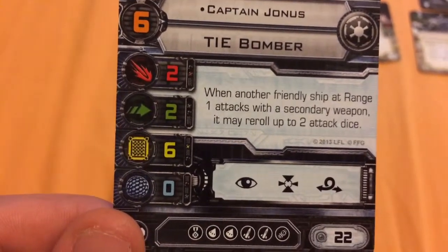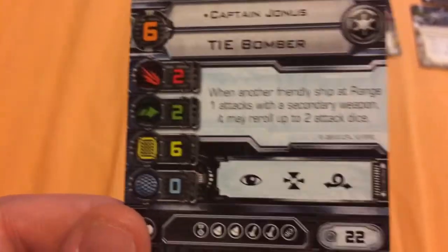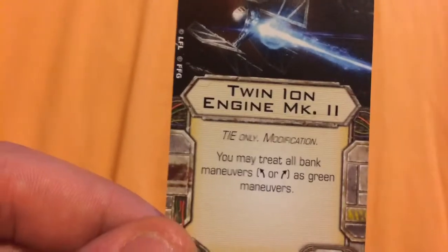That applies to whether Captain Jonas goes first or goes last — it doesn't matter. His ability applies to whichever ship attacks, as long as they are within range of him. I've chosen to give him a modification called the Twin Ion Engine Mark II.